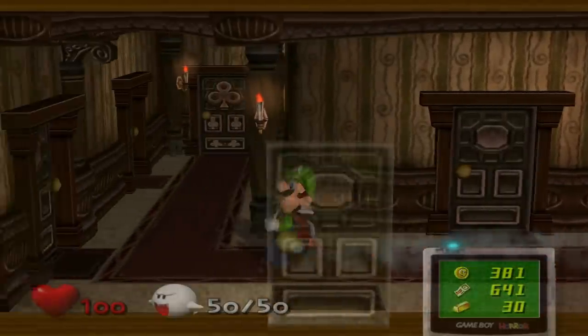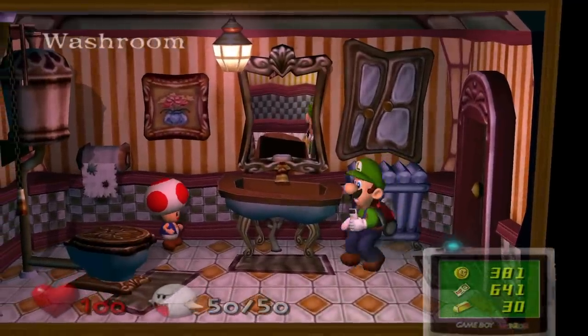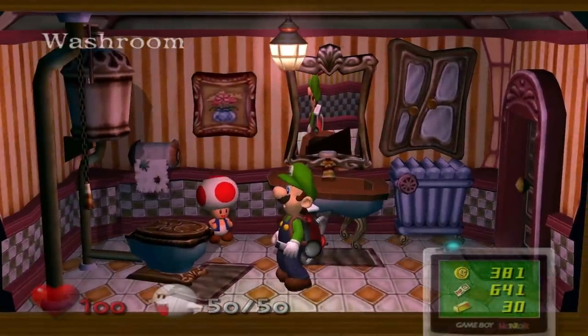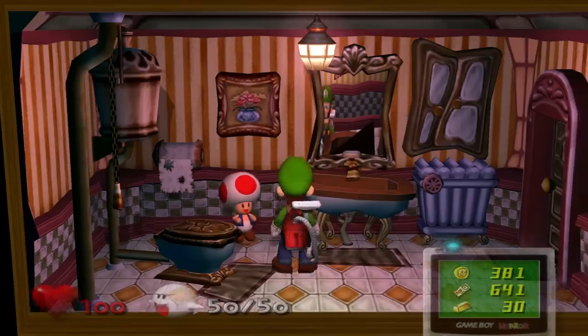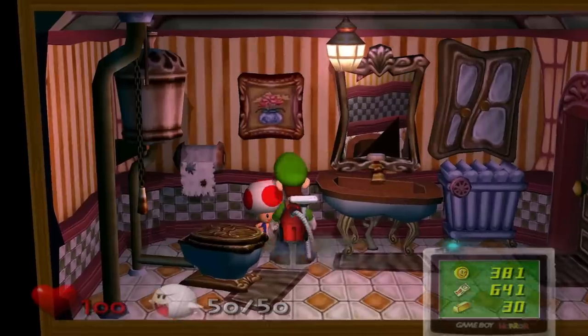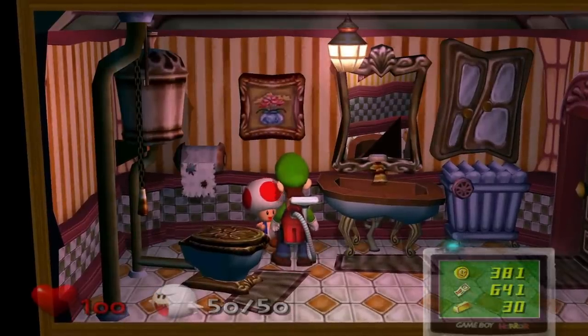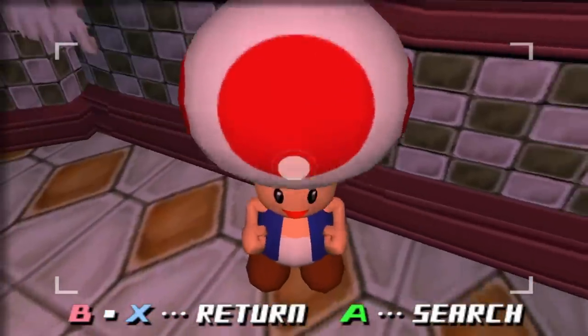And through this very long hallway, we can enter the bathroom or the washroom — which has Toad in it. Are you telling me that if I wanted to come here to take a leak, Toad's just gonna stare at me? Look how excited Toad is — he's just right next to the toilet.